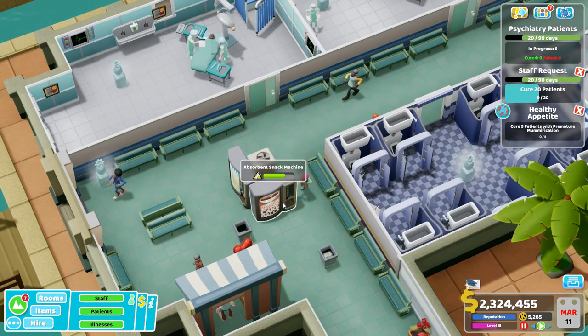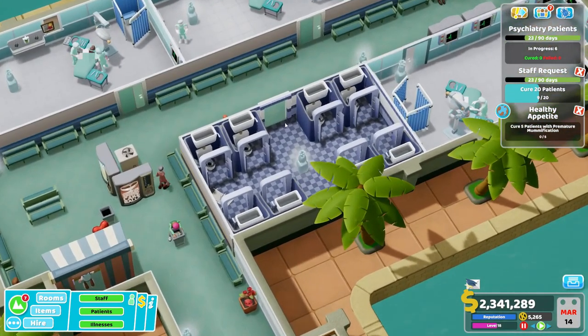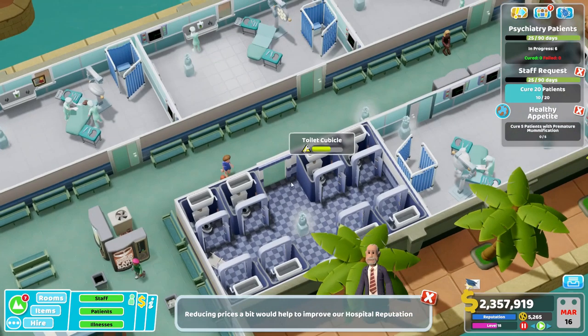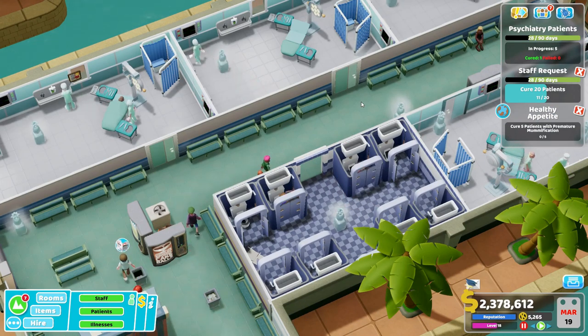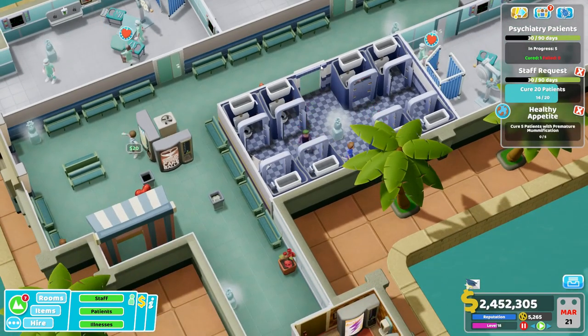Even with the absorbent snack machine, you're going to have people that need to use the bathroom a lot more. So in this wing, we've got ourselves a bathroom — not just any bathroom, but the maternity ward, the larger form of the two bathroom builds I've suggested in the past. You definitely want the higher capacity bathroom here, even higher than you might think is needed, because the people here are more likely to use it. Make sure there are plenty of stalls and plenty of janitors to keep them clean.